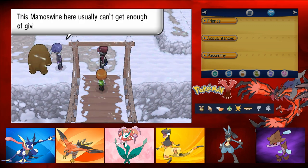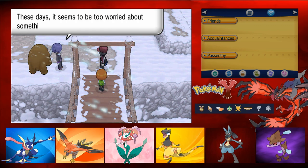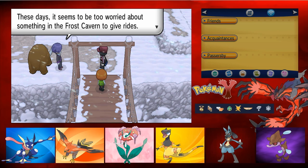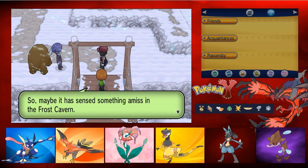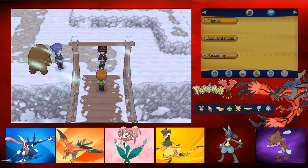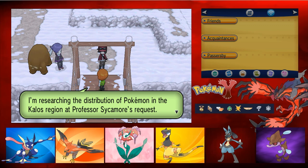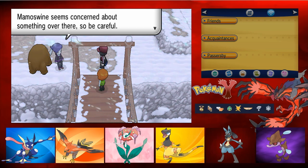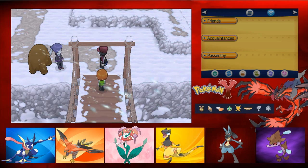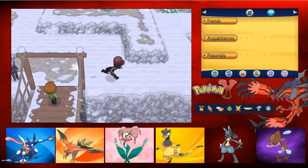The Mamoswine here usually loves giving people rides on Route 17, but these days it seems too worried about something in Frost Cavern. Mamoswine is a Pokemon that loves cold climate, so maybe it has sensed something amiss in the Frost Cavern. Trevor introduces himself as researching Pokemon distribution in the Kalos region at Professor Sycamore's request. He warns us that Mamoswine seems concerned about something in Frost Cavern, so be careful.